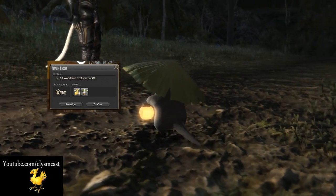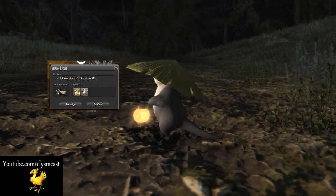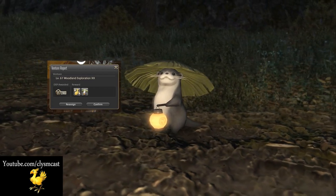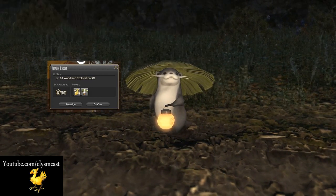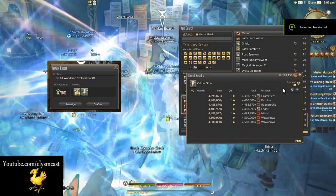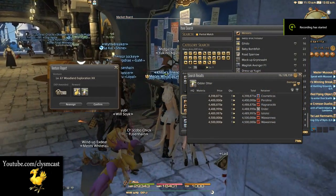For Miner this is the level 61 Highland Exploration Venture, and Botanist has a similar activity. The reward is a rare find, with a lot of the stuff your retainer brings back being normal quality and occasionally high quality items from the Stormblood areas that might net you a bit of Gil.